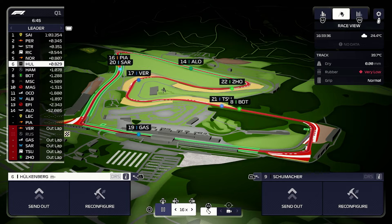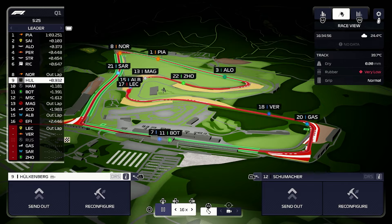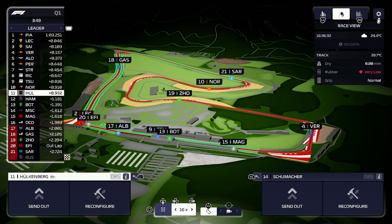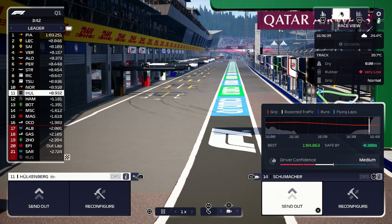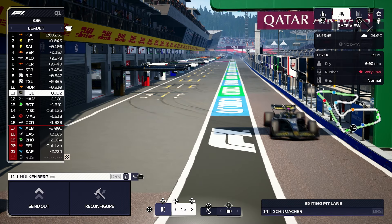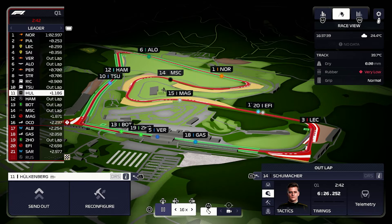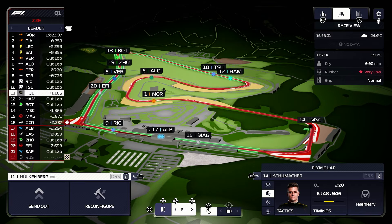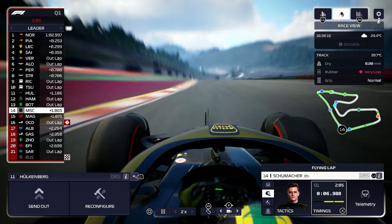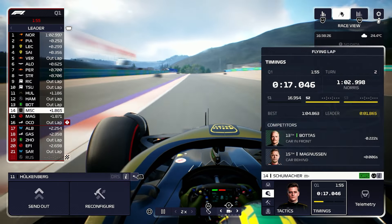Mick Schumacher — he might have to go out again. He's 7 tenths slower than his teammate. It's going to be pretty close. Schumacher is 14th at the moment. I think Hulkenberg's okay, I don't think he has to come out again. But we'll send out Mick Schumacher — try and get him some clear air. It's okay through the first sector.